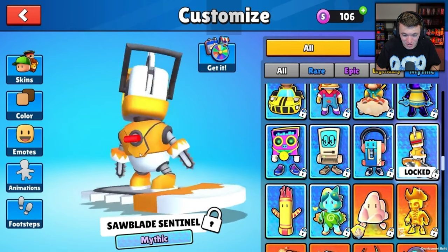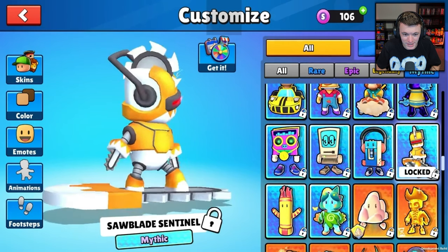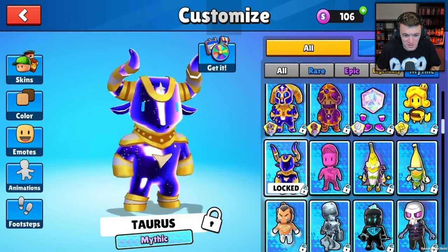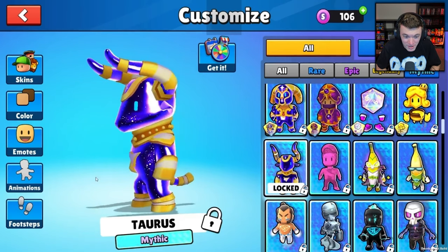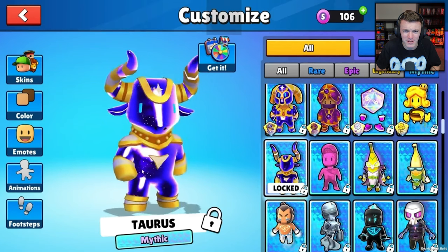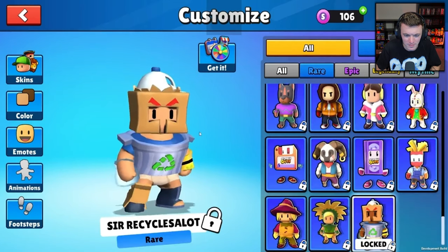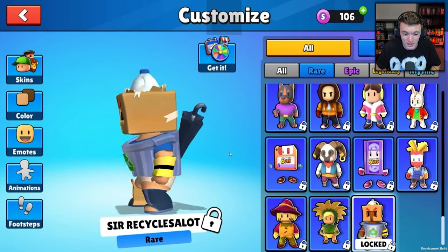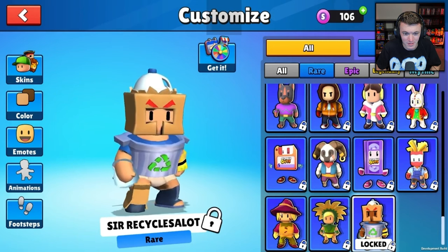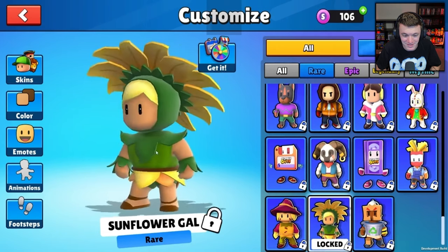These are insane skins — I'm actually so excited to see these. We got Taurus — another astrology skin. We've almost got all the astrology signs at this point. We've got Sir Recycles a Lot — it's a recycling bin with a bunch of recyclables in it: milk jug, cardboard box.